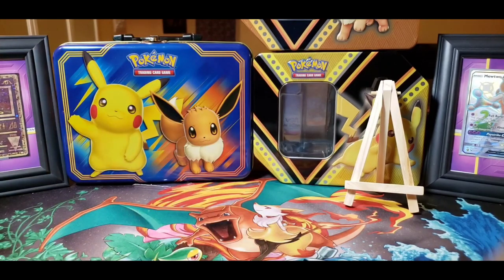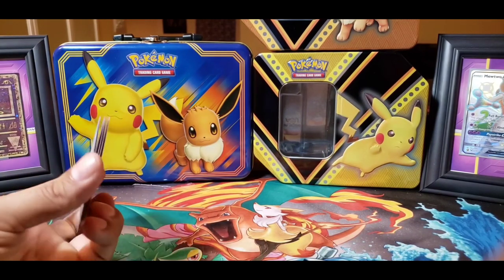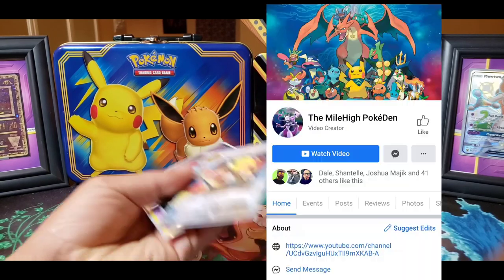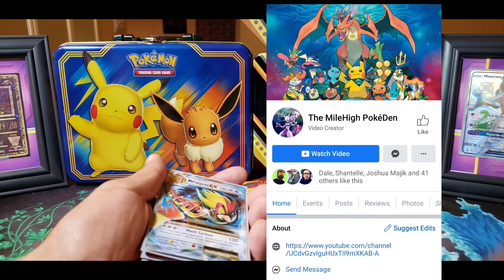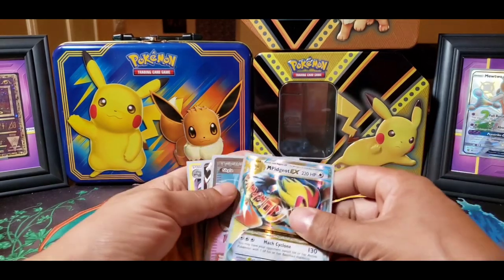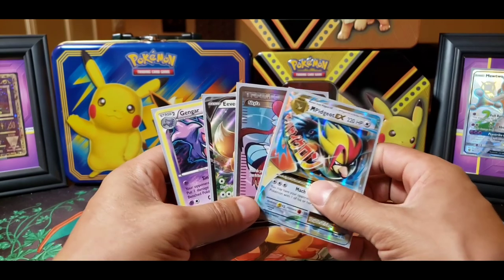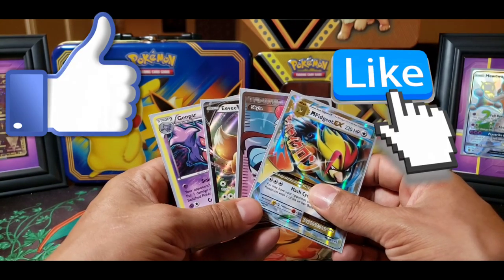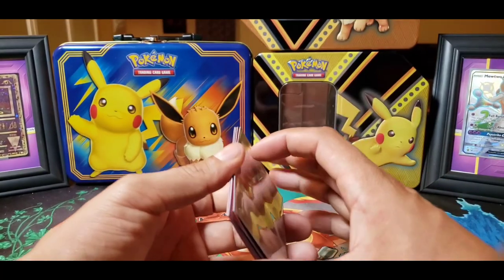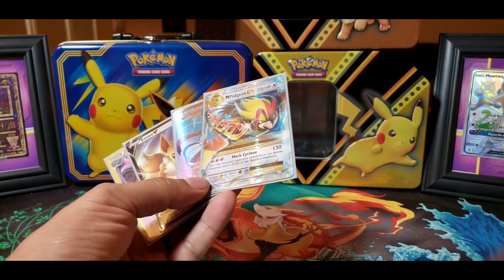Alright guys, well that was the Eevee tin — I enjoyed opening it. I'm very grateful for Paul who got it for me. Pretty damn cool. Hit us up on Instagram, don't hesitate to stop by over there and see what we got going on. Hit us up on Facebook too — cool stories and pictures I find. I love DeviantArt — there are a lot of cool artists there. Drop us a like, drop us a follow, give us a thumbs up, and hit that bell for notifications so you know when we drop a new video. Please subscribe if you have not. That is the video guys — I hope you enjoyed it. Thanks for stopping by the Mile High Pokéden. This is your boy Tony Tone and we'll catch you on the next episode.